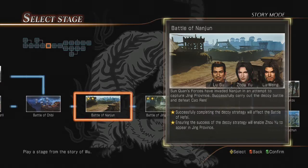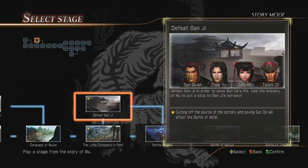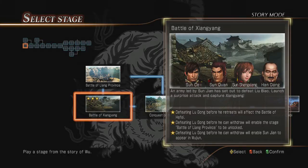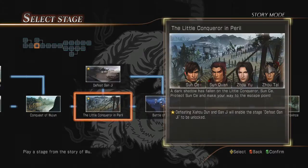If you want a guide on getting all the stars in these, let me know and I'll show you. You need to successfully complete the decoy strategy so you can affect the Battle of Heifei, which means they'll let Zhou Yu appear there as well. I think you also have to do the Ganji — defeat Ganji — because it also affects the Battle of Heifei. You just have to make sure that you get all the stars that affect the battle, and I'll go ahead and show you why when we start here.